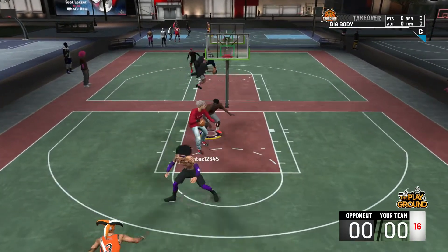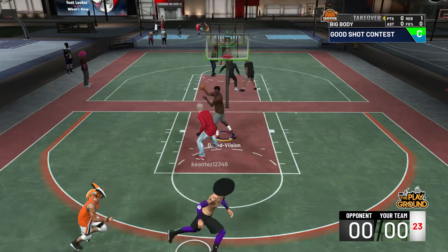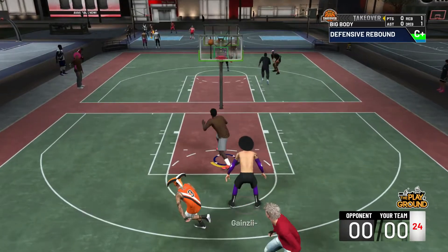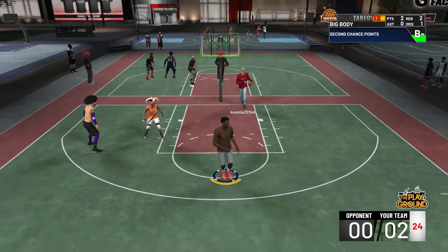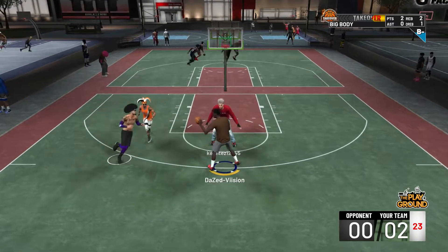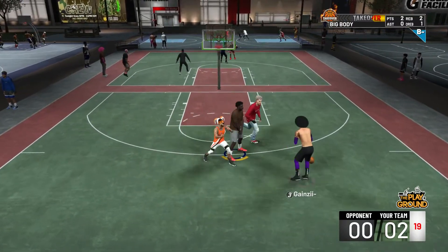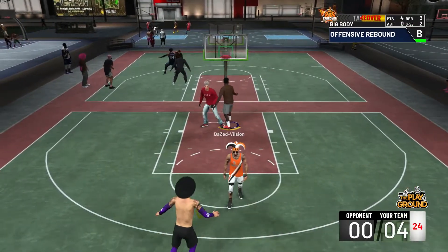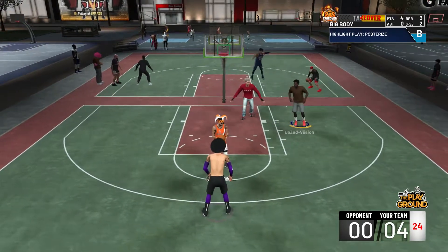Anyways, in this video we're going to be talking about how to be an overpowered post scorer ISO player. You can see I'm out here rocking my 69 overall pure post scorer — you heard that right, 69 overall. This player is so fresh, he got no badges, nothing. I'm really just out here playing raw. I just got my post scoring maxed out to like a 95, and I just grabbed two offensive rebounds. I'm playing up against a rim protector, which is obviously the hardest archetype to ISO up on.